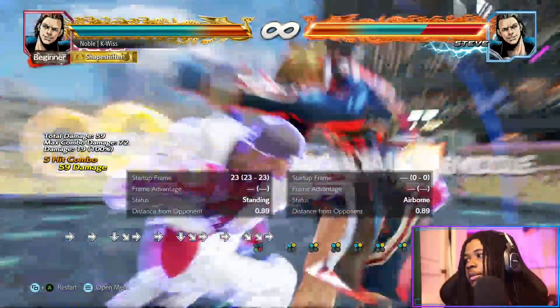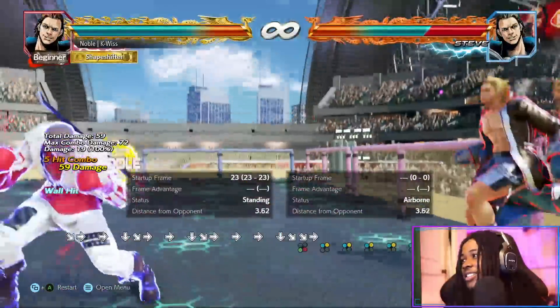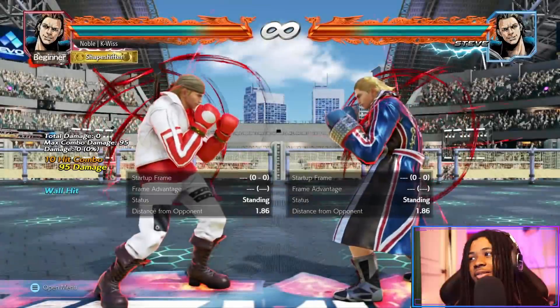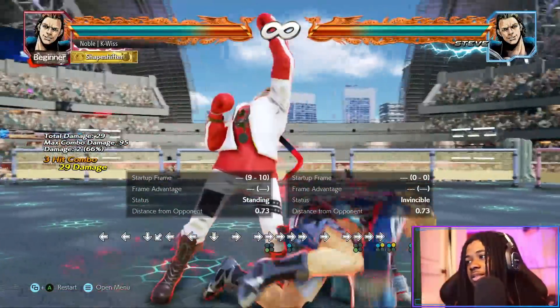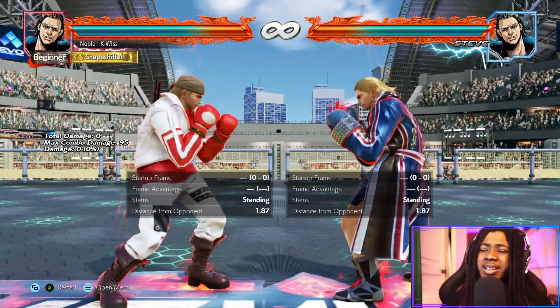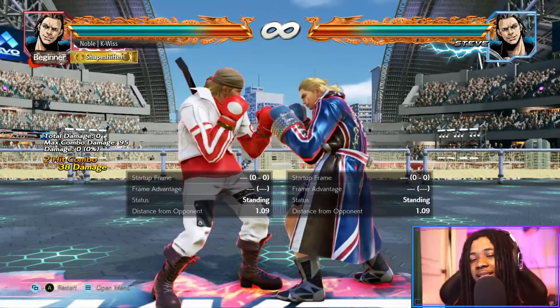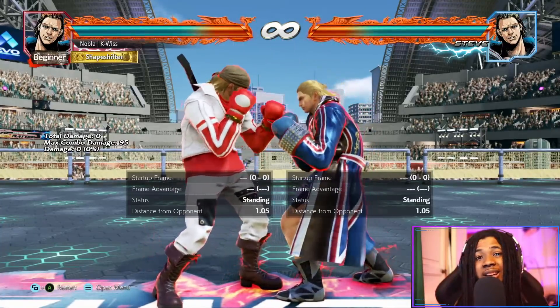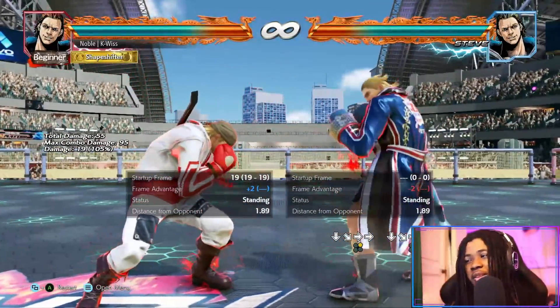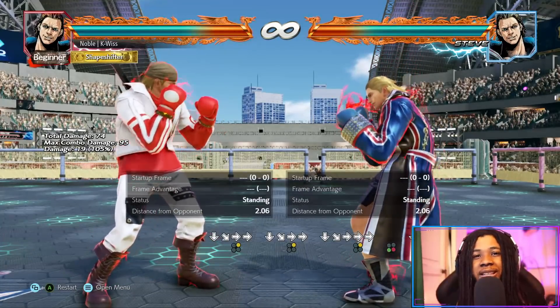I actually don't understand that wall splat range. I guess they want people to use that rage drive, but the other one will still always be superior as a 14-frame launcher. Steve is kind of the same moving forward — less damage on his lows is the main real nerf. The new move looks really cool, especially as a punish and at the wall. Thanks for watching, please like if you enjoyed, comment and subscribe, and I'll catch you guys for more season four breakdowns in the next video.